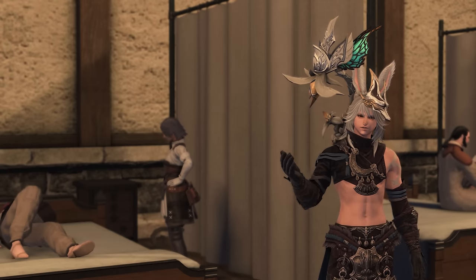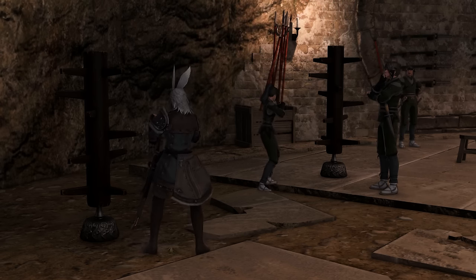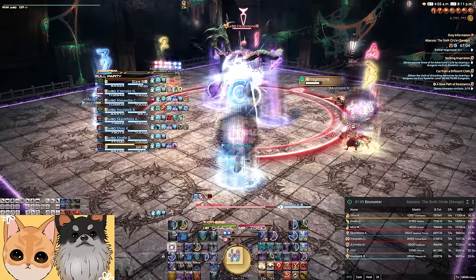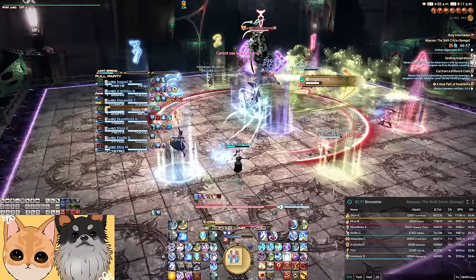You don't need to copy my setup, especially since it's personalized and aimed more at healing, but while designing your own HUD, really try to ask yourself: can I get all the information I need for my role without looking away from the action? If you're too tunneled on your bars and miss a boss cast, or you're looking at the minimap when a fast mechanic comes out, that's going to hurt. The HUD is supposed to be your friend, not your enemy.